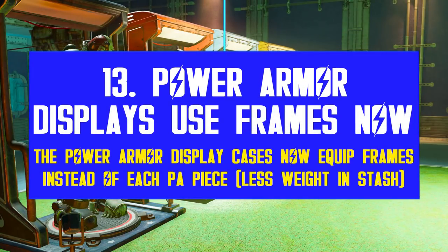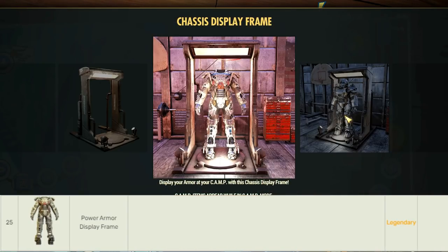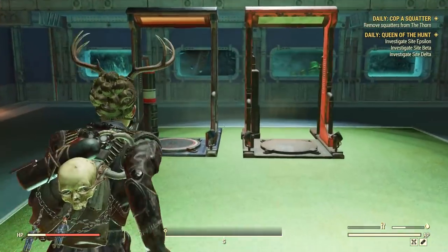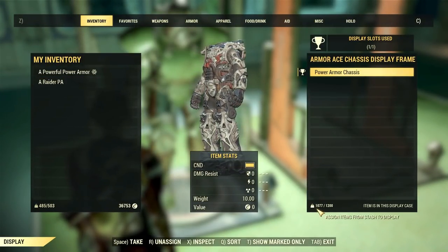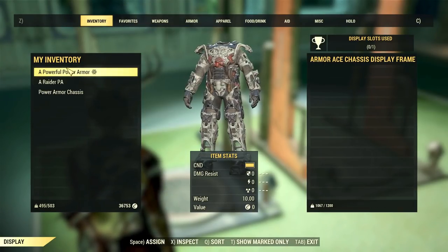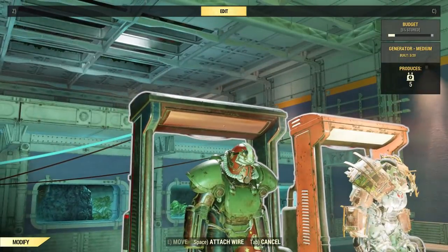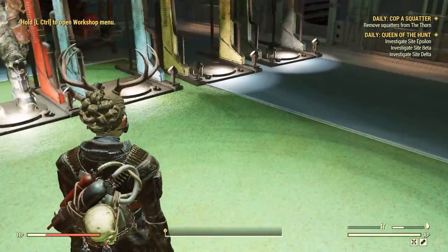Bethesda is finally releasing one of the power armor display cases through Season 5, now with a reworked model. Before, we had a station and a buildable frame, then we had to equip each piece to the frame, which would consume hundreds of budget. But now the display accepts frames only, which means any power armor set you add for display will only weigh 10 pounds each. The max per camp and shelter is still 5k. Sadly, there is a small new issue with the display lights — sometimes, despite being connected to a generator, the lights will not turn on or might turn off on your next visit. It's a strange bug, but at least it's only visual.